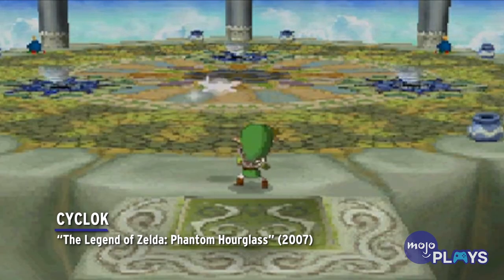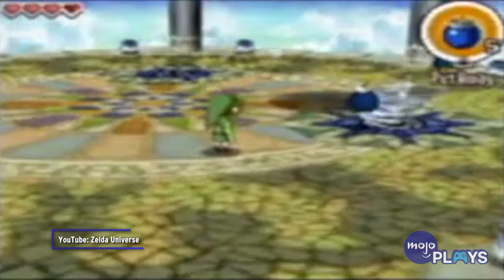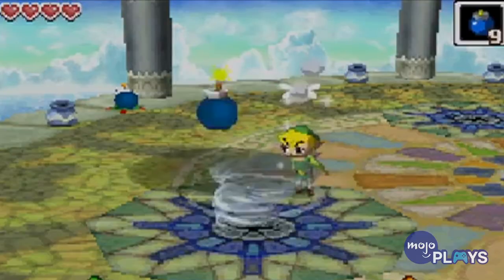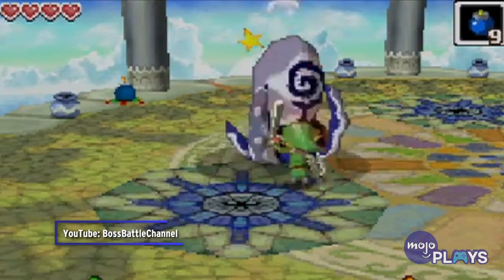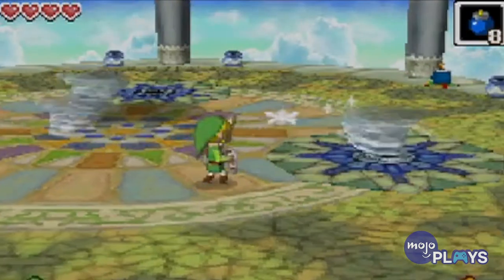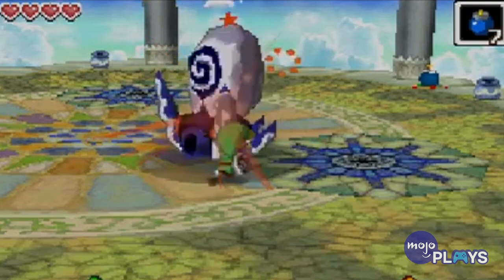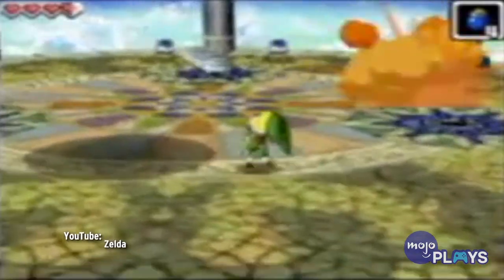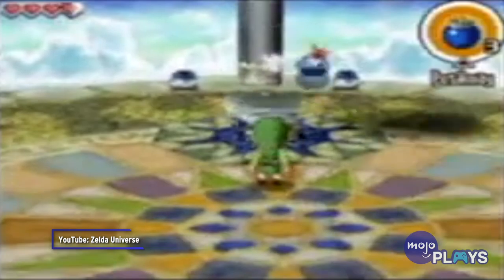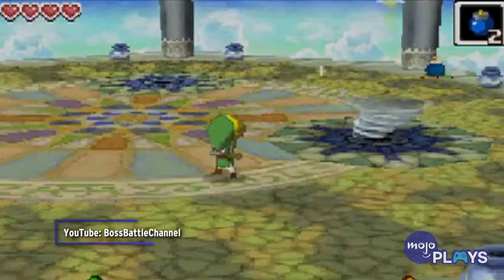Cyclok, The Legend of Zelda: Phantom Hourglass. You've seen an Iron Knuckle ride a horse, but how about an Octorok riding a Cyclone? Cyclok is found in the Temple of Wind, the game's second dungeon. You'd think that a boss with a mastery over wind would have some deadly attacks, but Cyclok's dive bombs and cyclone projectiles are pretty easy to read and dodge. All you have to do is toss a bomb in his projectiles, or one of the cyclones that frequently appears in the arena, to knock him out of the sky and then stab him. It's a bit of a slow fight, most of which amounts to waiting around for the right time to attack.